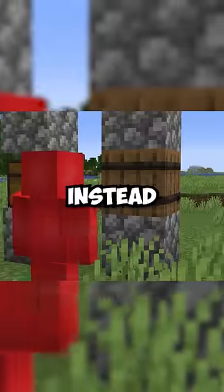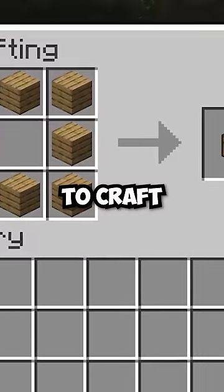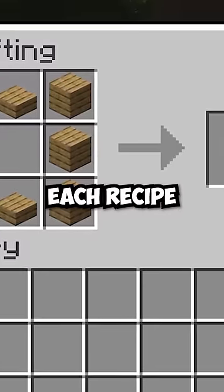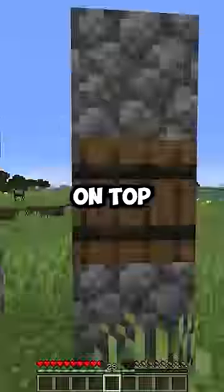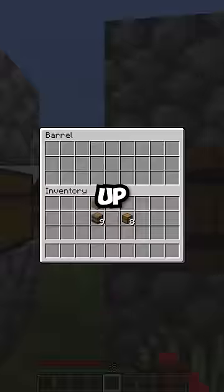Instead of using chests, use barrels instead. For one, they're cheaper to craft — they cost you one less plank for each recipe. They're also great for small bases, since even if you have a solid block on top of them, you're still able to open them up.